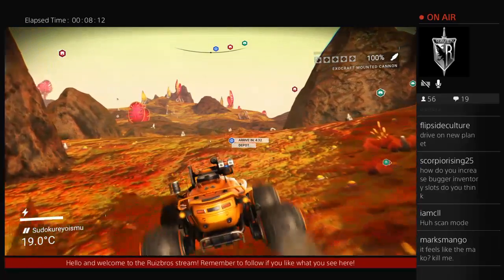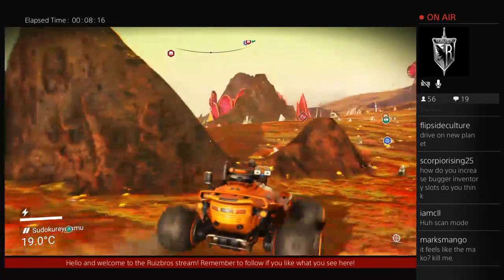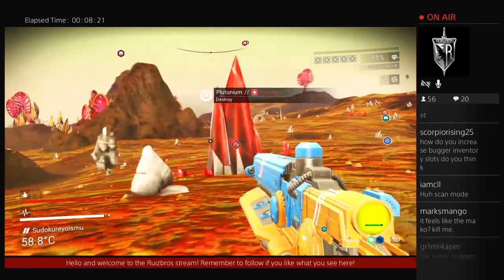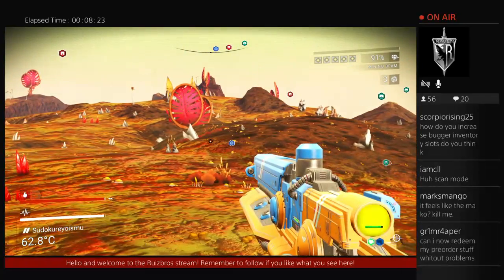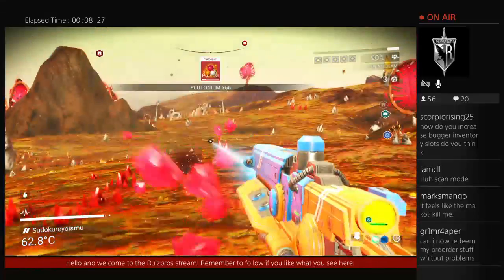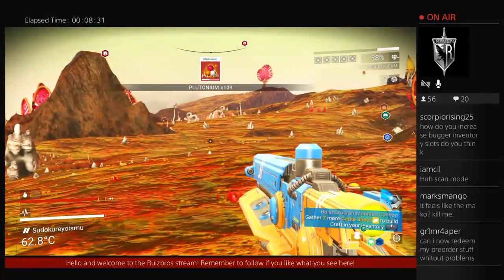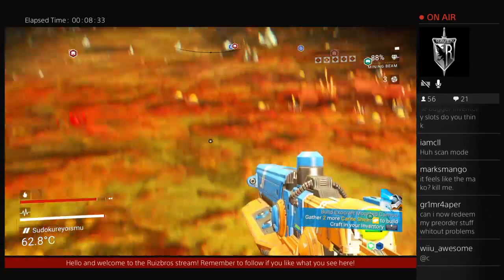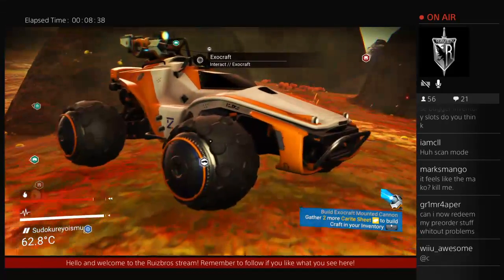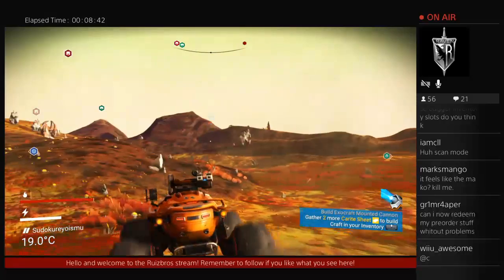Third-person view is nice, though. Let's just get this Plutonium. Oh, you know what's actually cool too, guys? If you haven't noticed, there's a little green bar where my multi-tool is, so it kind of tells us on the thing when it runs out, even though it used to say percentage.